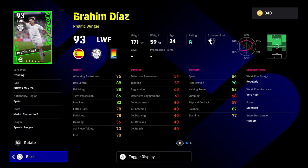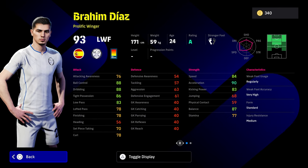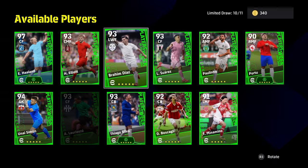Then we have Brahim Diaz — 90 acceleration. Balance is going to go to 90, and ball control, dribbling, and tight possession will probably be around 90 as well with Guardiola or Xabi Alonso. Real Madrid are into the Champions League again. He's got sole control, double touch, heel trick, and one-touch pass, but he doesn't have flip-flap so you can't do the ball roll with him. It's an okay card — he's very light on his feet.